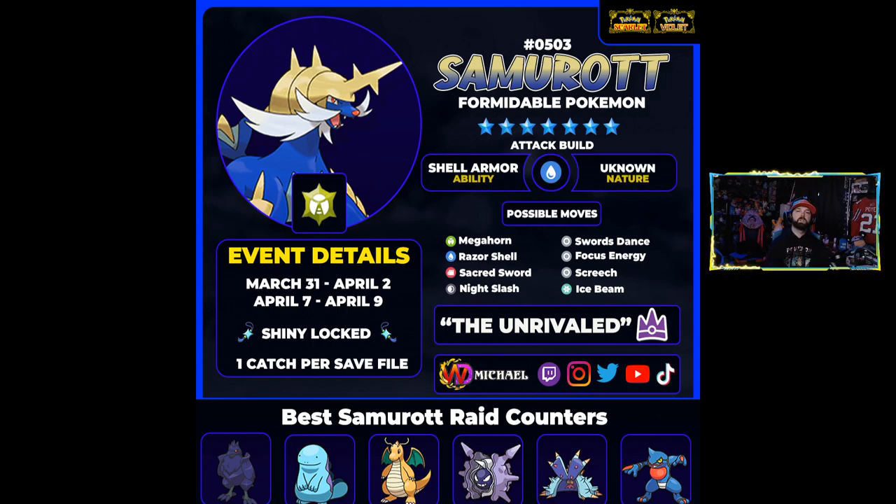You might also get Razor Shell, which is a water-type move that drops the defense of a Pokémon by one. We also have Sacred Sword — a fantastic fighting-type move that doesn't check defensive boosts, so it's going to do the same amount of damage every time regardless of being plus six in defense. Night Slash is another dark move this Pokémon gets, covering more of its own weaknesses. Swords Dance is going to be one of those issues like we saw in the Decidueye raid, where it was a massive problem.